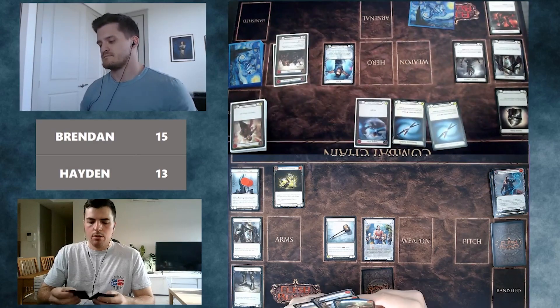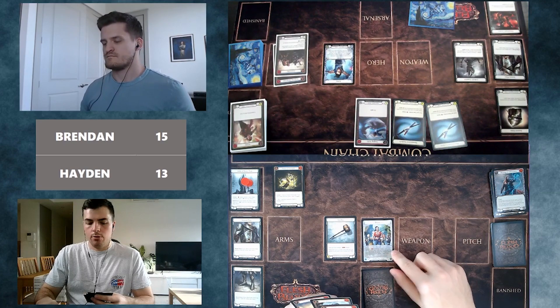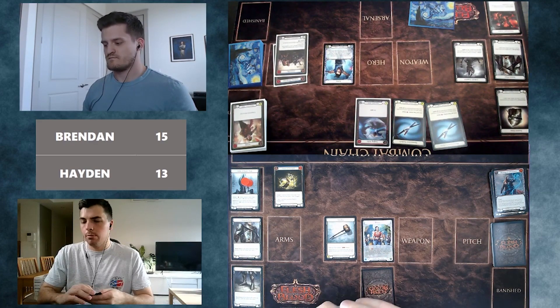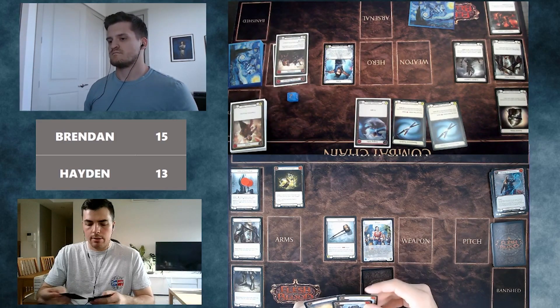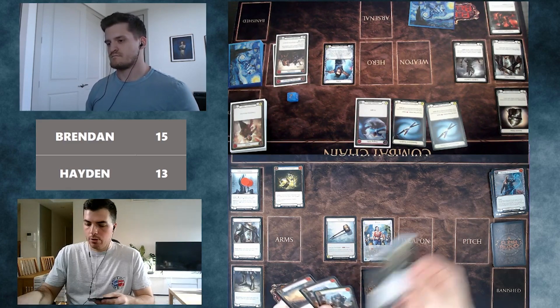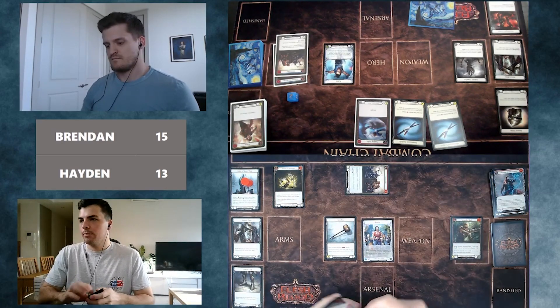Brendan plays Surging Strike for five. Hayden sees a good opportunity to play out the Unmovable — it means if Brendan has the Whelming Gust Wave, Hayden doesn't let him go search it up. If Brendan does have it, they'd need their next two cards to defend and stop Brendan from drawing and getting value. Hayden pitches blue Wind a Bull and defends with red Unmovable.